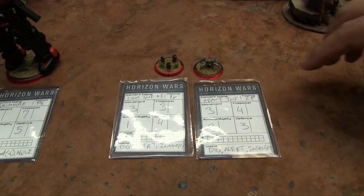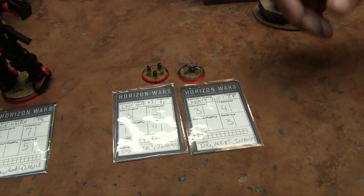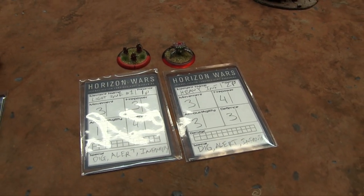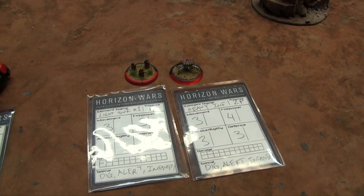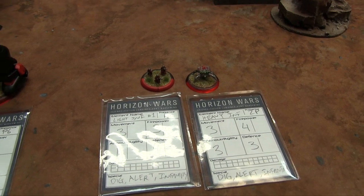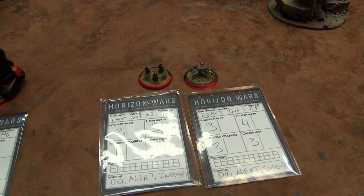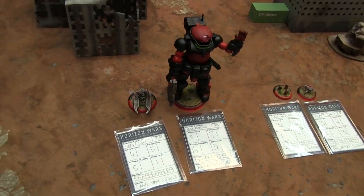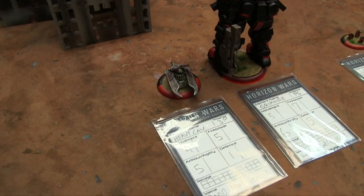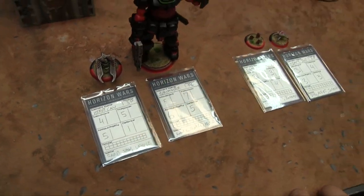The Heavy Infantry are from Drop Zone Commander. They're a lot harder to hit — Armor 3 and Defense 3 is pretty huge for an infantry squad, and they can also dig in. They're 2 Presence. In the reserve group: Heavy Cavalry — a standard tank at 3 Presence — and the Super Mech, the Grim Warrior, a 6 Presence Super Mech with Movement 5, Firepower 7, Armor 6, Defense 5, plus the Agile special rule.